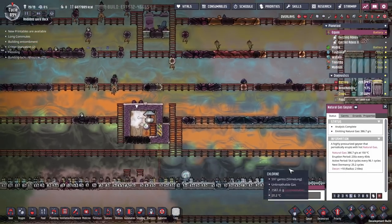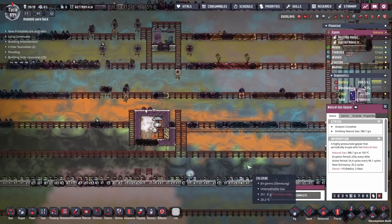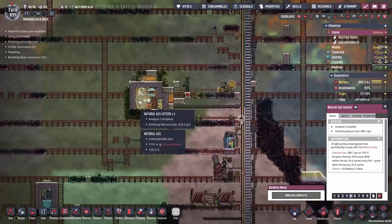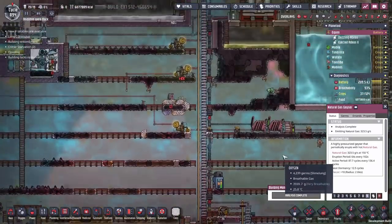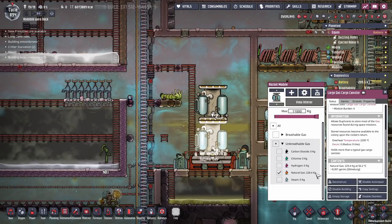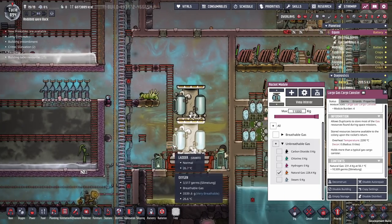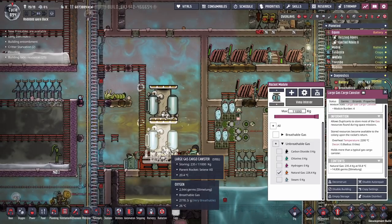This one has about 25 cycles before it goes into dormancy — that's why we didn't pick it first. Instead we went for this one, which it turns out had 12.5 cycles of dormancy left. That's fine — they do emit a lot of natural gas and we're already up to 228 kilos. Bear in mind, 150 kilos fills the regular gas tank. These rocket modules are just so OP.